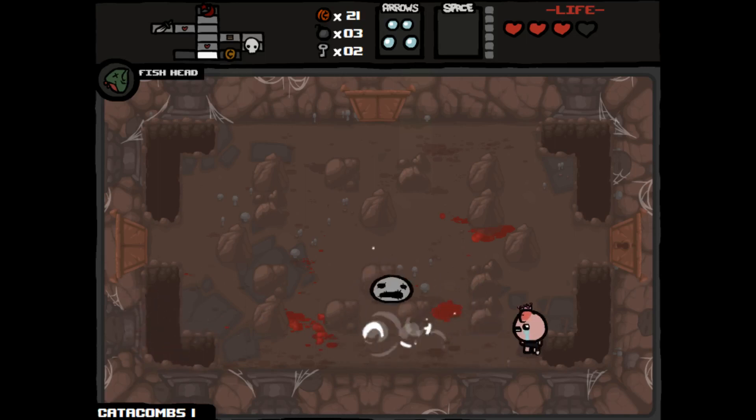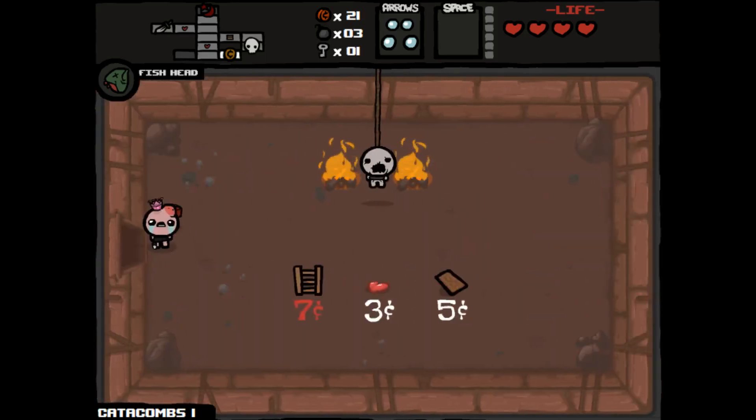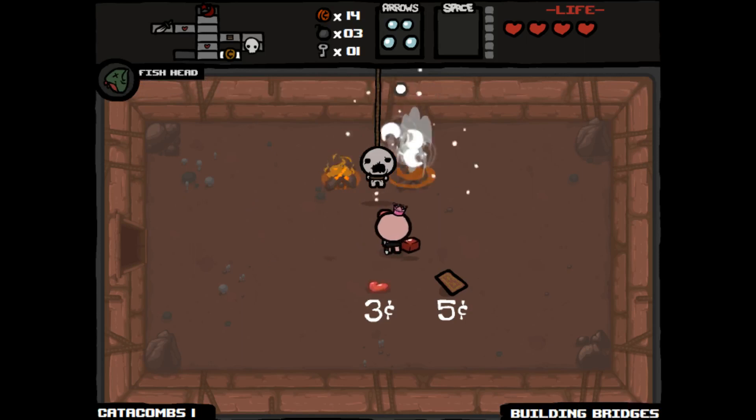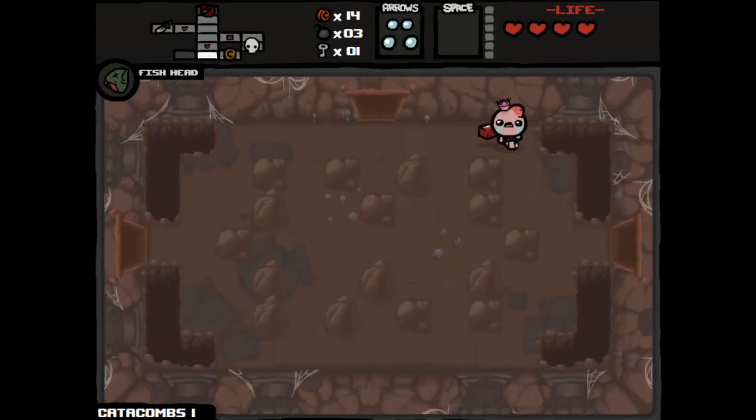One down, one to go — got him. It's in our chest — a heart, okay. Let's go to the ladder. Now that we have the money we might as well. We should be able to get one more cent by the time we get to the next floor, and then we can go get some of those items we couldn't get before.